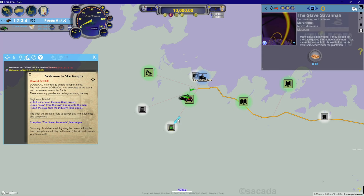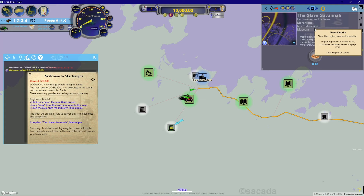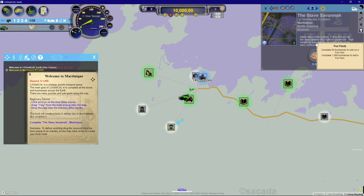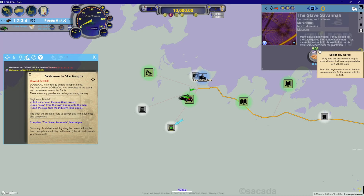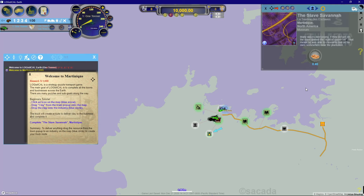A detailed pop-up comes up in the top right that says 'The Slave Savannah' — Martinique, North America, Museum. It reads: 'Many slaves died young. If they did get old, the slaves gained the right to savannah, meaning he was able to choose to live on his own somewhere near the plantation.' So as you click on these different buildings — and there are a ton of them — you can get a little bit of history. It's just showing interesting details, and sometimes there are pictures of the site.